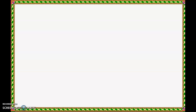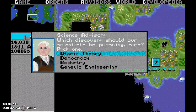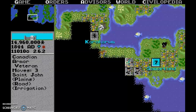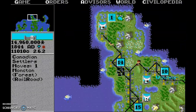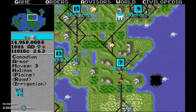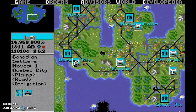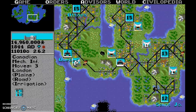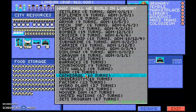My next major military advance is Advanced Flight, which creates bombers — great units. After that I can basically do whatever I want. Genetic Engineering produces the Cure for Cancer, which in 1991 they assumed we would have been able to create. Maybe that was hopeful of them — maybe we'll get there someday.